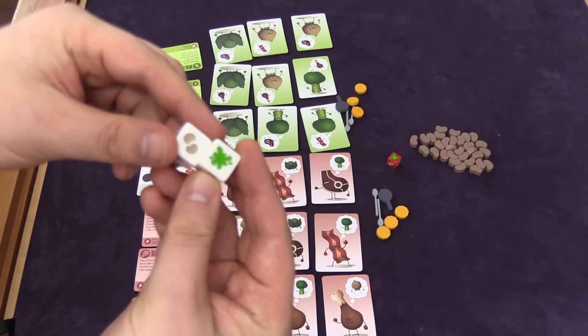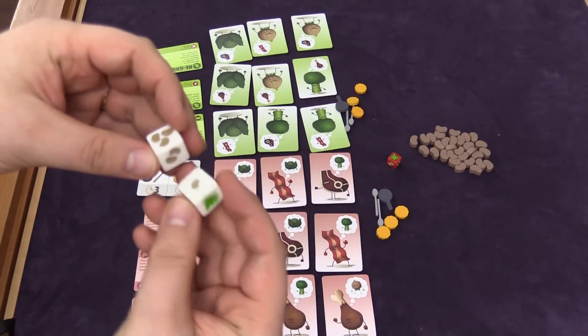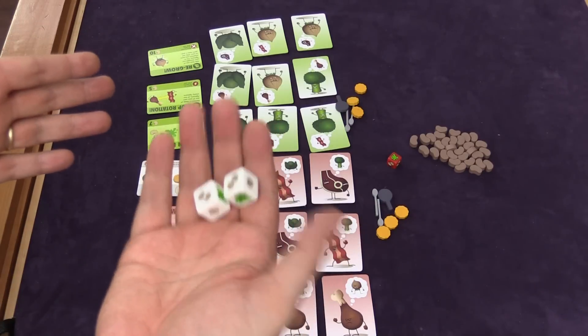If you roll a splat, you just re-roll the splat. The dice have ones and twos, and one die has a three on it, so the most beans you can get that way is five.